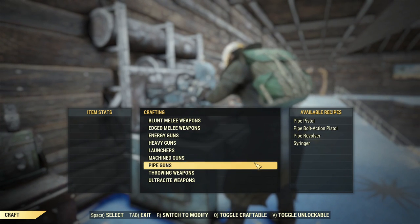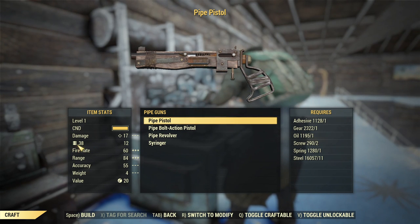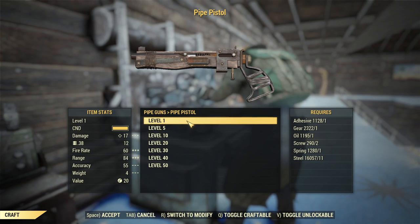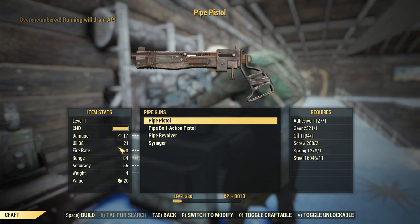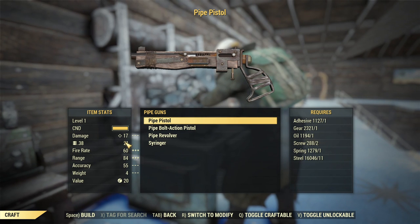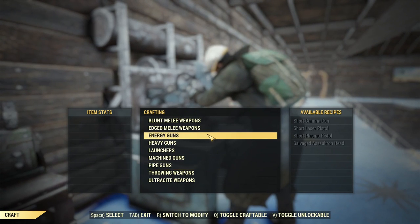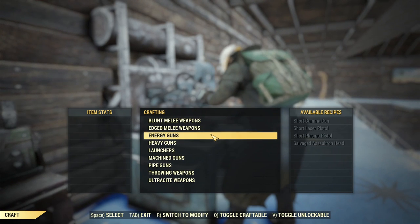The cheapest weapons are pipe guns, and if you notice on the left hand side, 0.38 ammo — I have at this moment 12 rounds. I go for this pipe pistol level one, I craft it, I go back and I have 21 suddenly. It looks like whatever gun you craft — I tested a couple guns — whatever gun you craft, it comes with ammo.